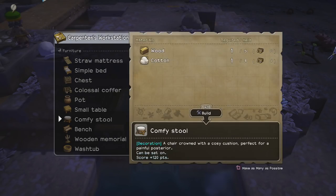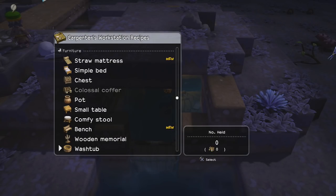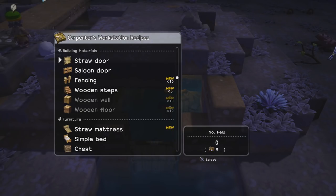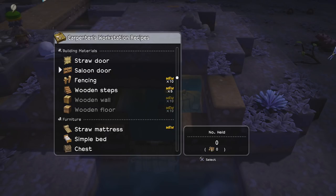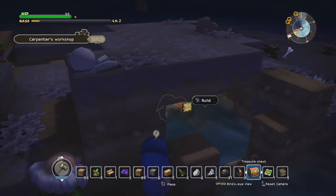I need a comfy stool, and then I need a wash basin or wash tub. I think that's everything I need. Oh, and a chest — I don't think I made a chest. Perfect. I think I also need a door. Awesome. First things first, let's put away some of this stuff.